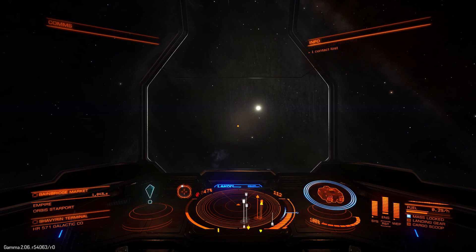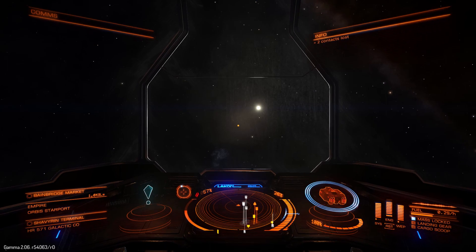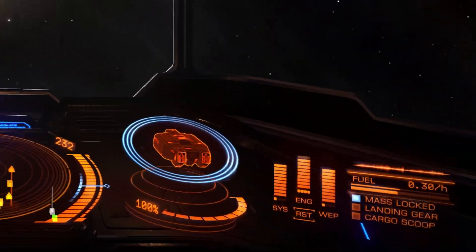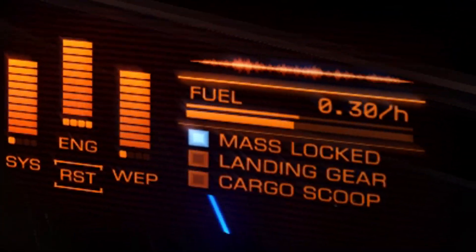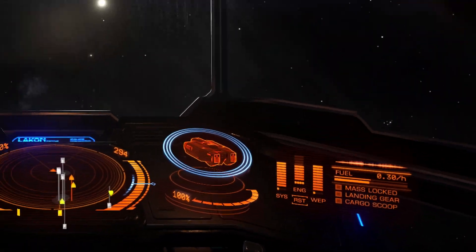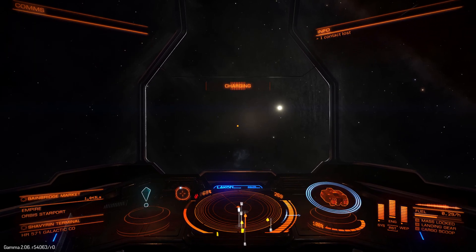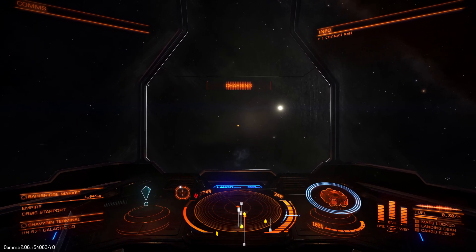All you need to do in the bottom right is just look for when the mass lock disappears — very, very simple, and pretty soon it will actually disappear for you. If you actually use boost you'll get away faster as well. Make sure to dodge any ships that are flying around the starport as you don't want to be hitting them at all. Some of them can be federal ships and they won't enjoy your presence. And as you can see, we're away from the mass lock and we can now frameshift drive.